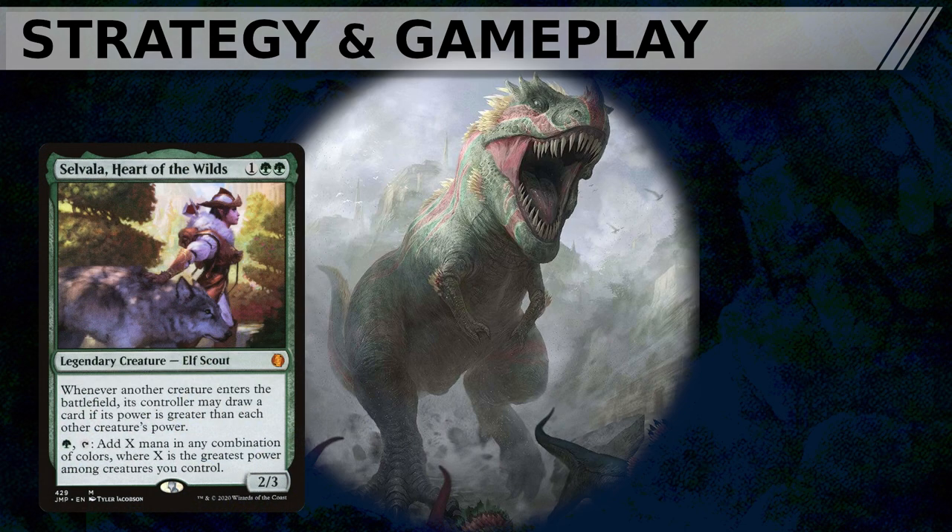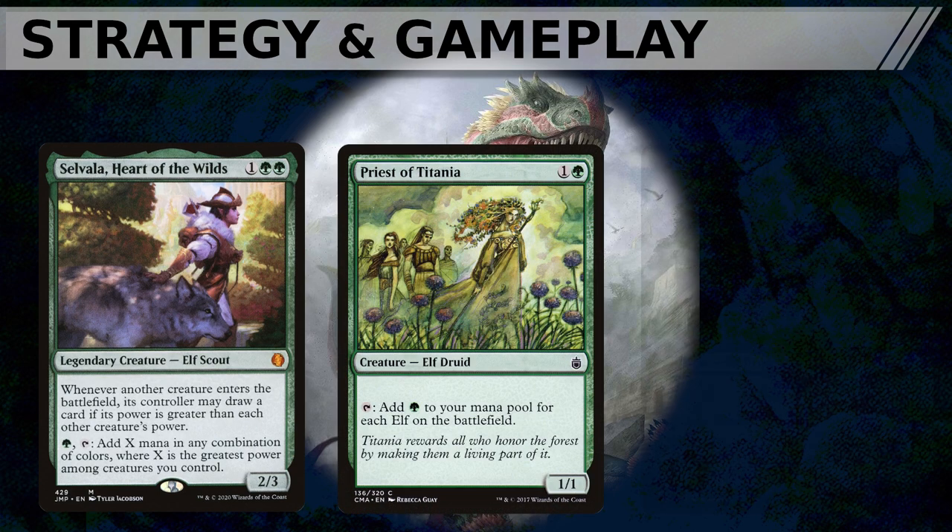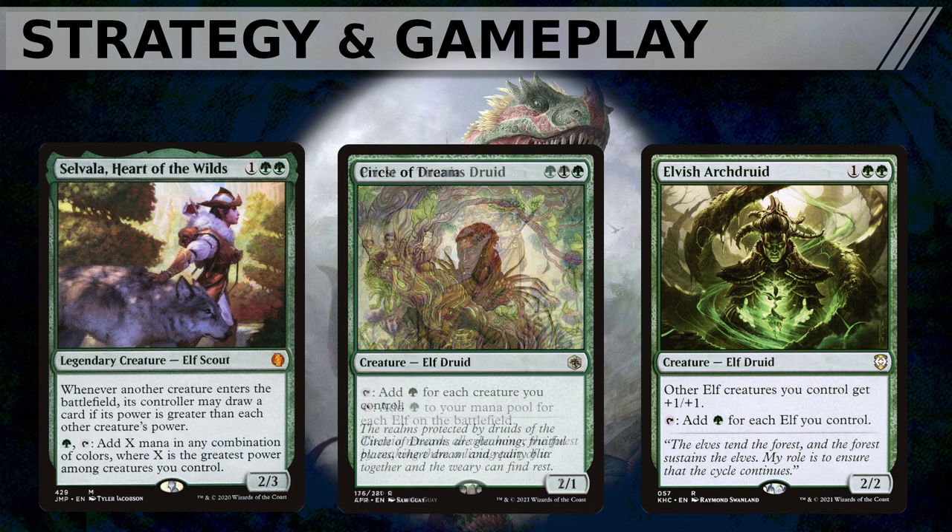Selvala is one green green for a 2/3 legendary creature elf scout. Whenever another creature enters the battlefield, its controller may draw a card if its power is greater than each other creature's power. She also has an activated mana ability: tap, add X mana in any combination of colors where X is the greatest power among creatures you control. This makes Selvala particularly potent — she allows us to generate 12 mana with her activated ability when Galta is on the field, often enough to easily start storming off. Other dorks with similar potential include Priest of Titania, Elvish Archdruid, and Circle of Dreams Druid.